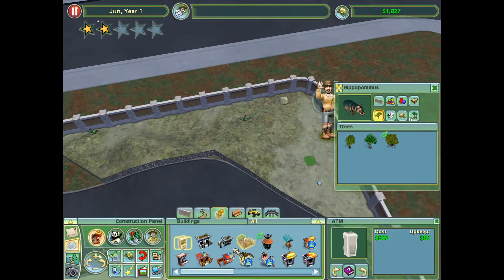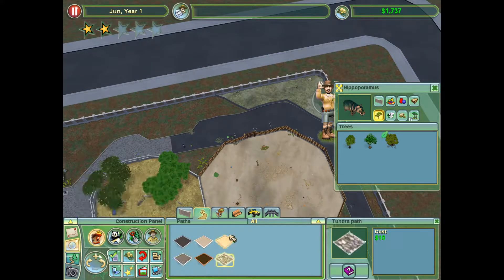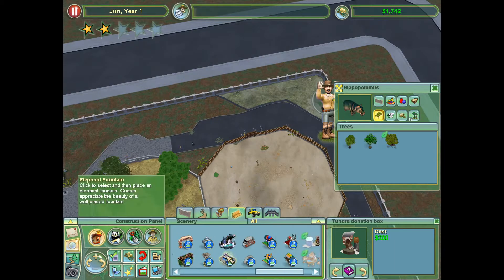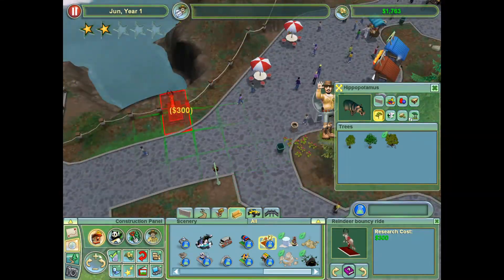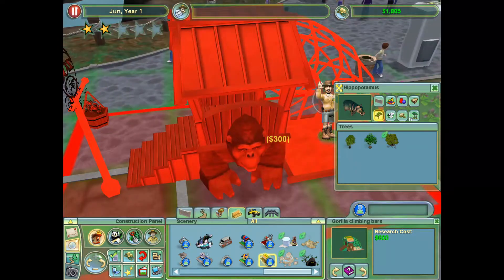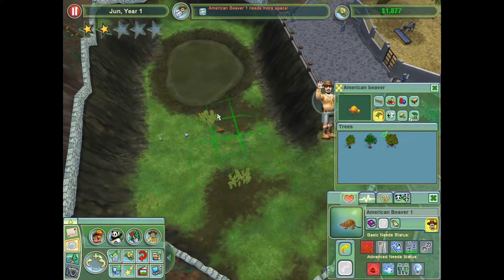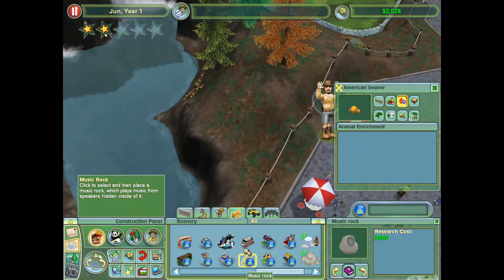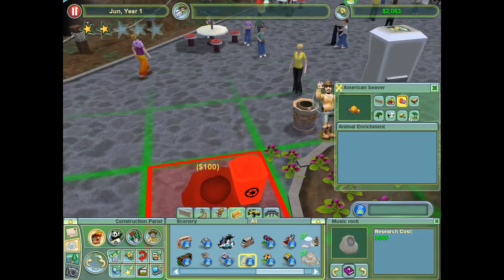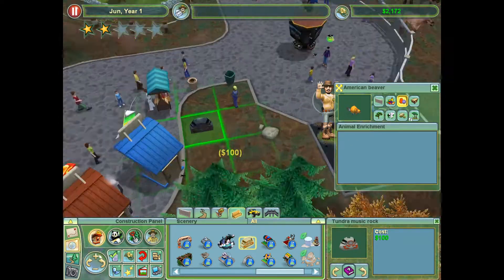Galapagos tortoise — as soon as we've got enough money. Maybe more playground equipment. I could get a reindeer bouncy ride — three hundred. Nice holiday theme in June. Gorilla climbing bars. None of these really match up with the animals I have. American Beaver 1 needs more space. Do I have the beaver sticks now? No, no sticks. Maybe I could get one of these music rocks, or this one for vastly cheaper. Yeah, I think I'll do that — I'll just put it back here.